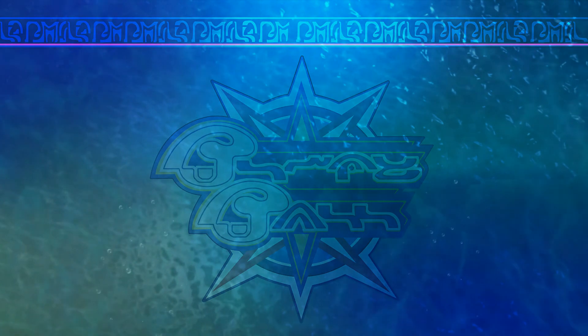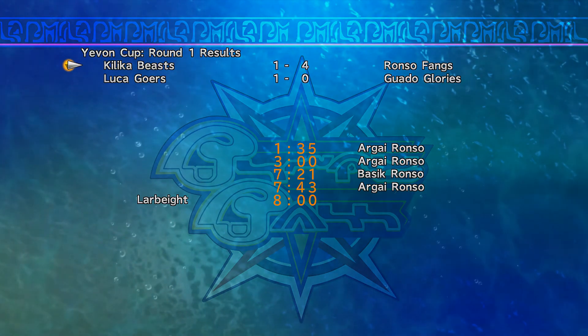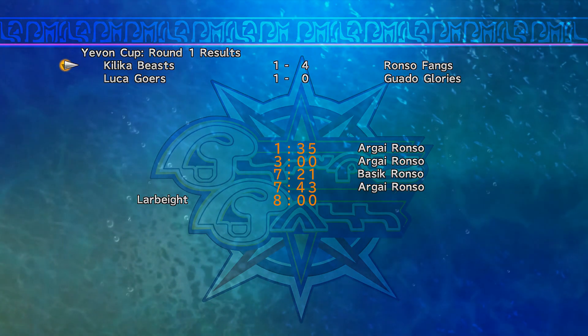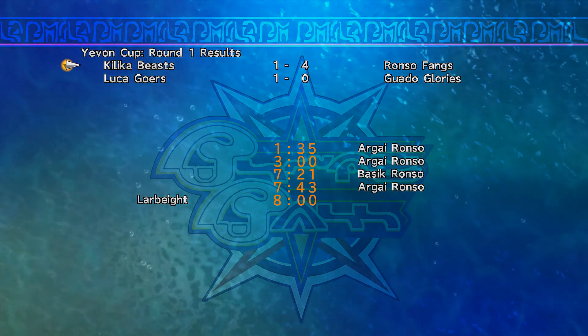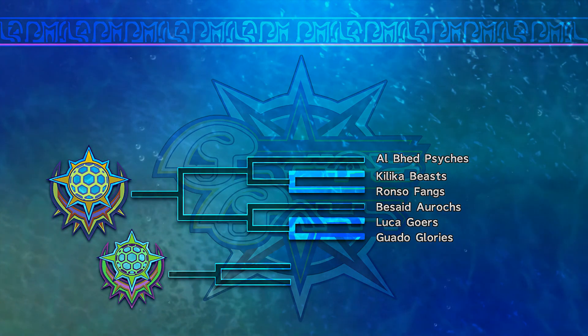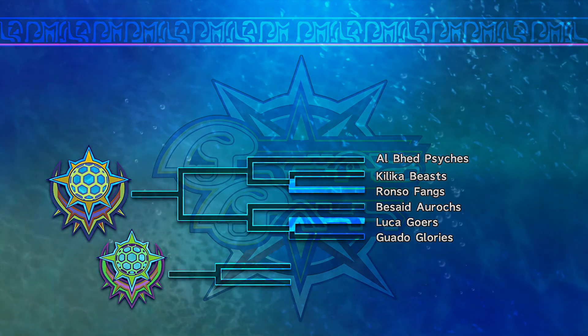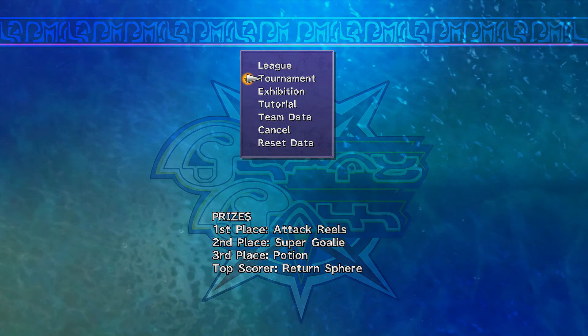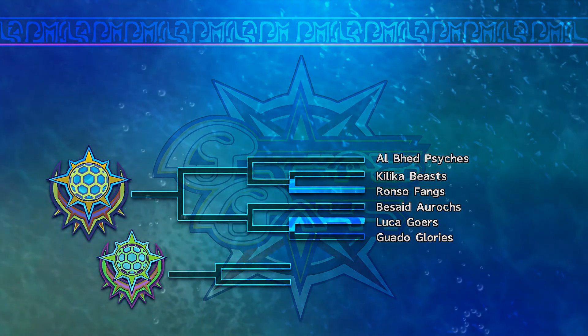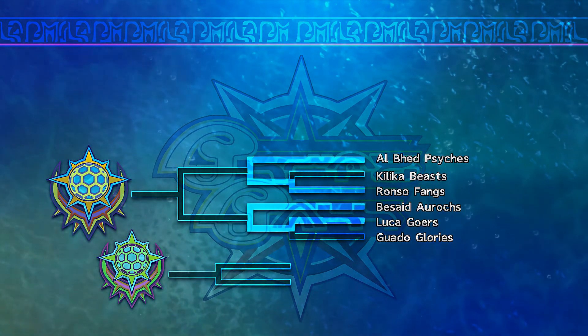Their goalie Nimruk has like the highest goalie catch stat and it's just insane. Anyway, we're going up against the Luka Goers — that shouldn't be too bad. We want Tidus, Wedge, and Zalitz on the team.